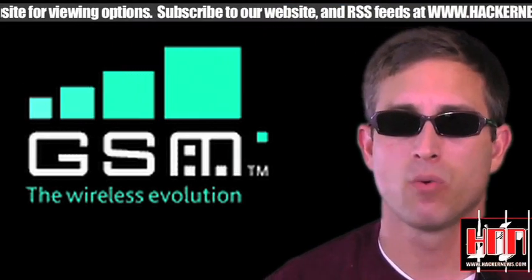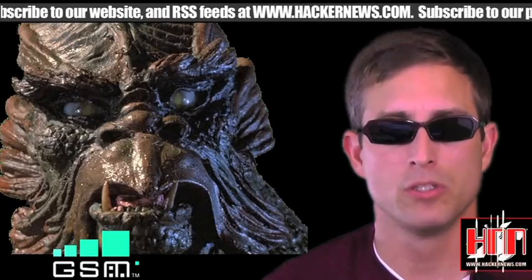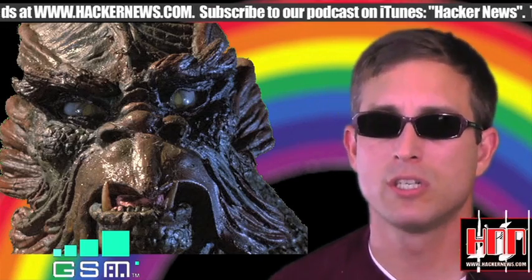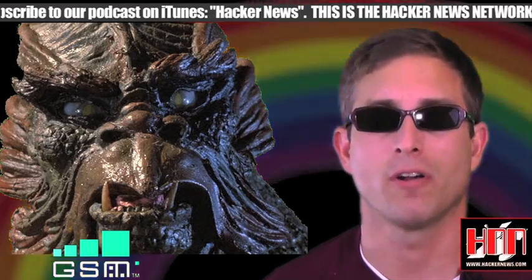If you're looking to crack the A5-1 encryption on GSM networks, you'll need a copy of Kraken, which uses rainbow tables to break the encryption of GSM cellular phone calls. Of course, you still need to intercept the call and hope it's not using A5-3 encryption, but this is a good start.